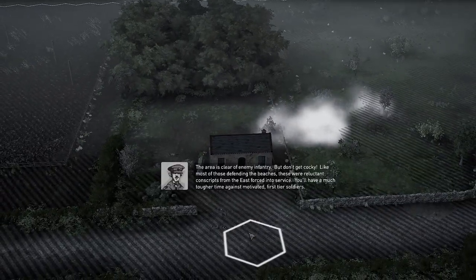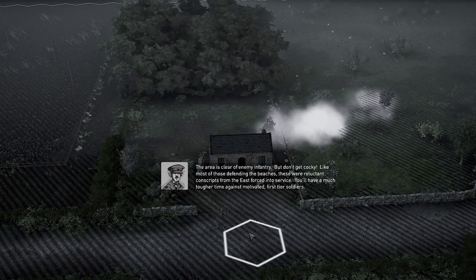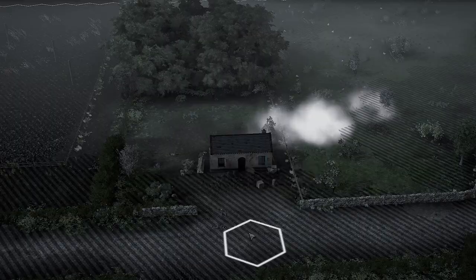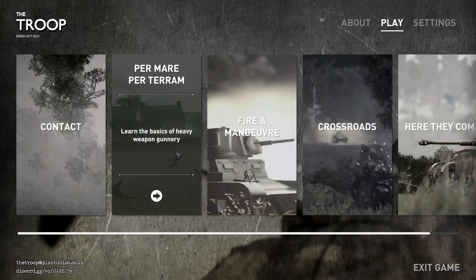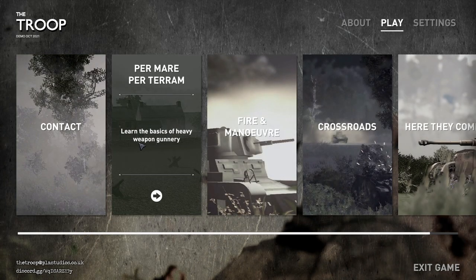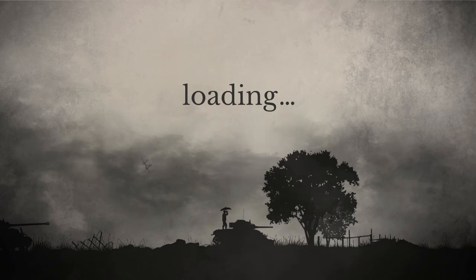The area is clear of enemy infantry, but don't get cocky — like most of those defending the beaches, these were reluctant conscripts from the east forced into service. We lost one airborne infantry group, another lost heavy casualties. The enemy lost three Ostruppen groups and one LMG group. I'll take that as a victory, but it wasn't pretty. We've completed combat. Next up: basics of heavy weapon gunnery — another tutorial mission.